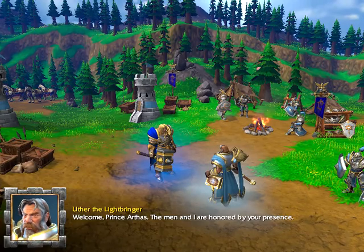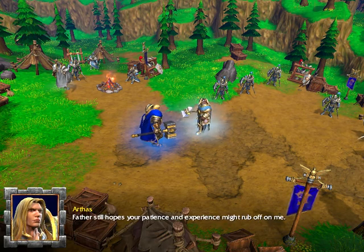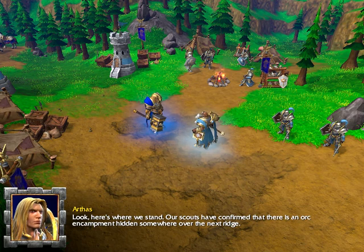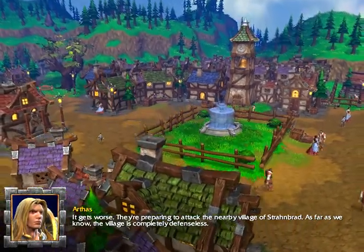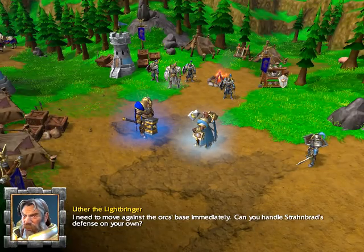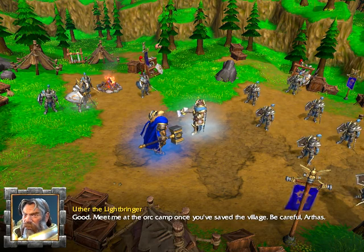The in-game cutscene plays. Uther: 'Welcome, Prince Arthas. The men and I are honored by your presence.' Arthas: 'Can the formalities — I'm not king yet.' 'It's good to see you, lad. I'm pleased that King Terenas sent you to help me.' Arthas: 'Father still hopes your patience and experience might rub off on me.' Uther: 'It is a father's right to dream.' Uther explains the situation: scouts confirmed an orc encampment hidden over the next ridge; they're preparing to attack the nearby village of Strahnbrad, which is completely defenseless. Arthas says he needs to move against the orc base immediately and asks Uther to handle Strahnbrad's defense alone. 'Meet me at the orc camp once you've saved the village. Be careful, Arthas. For Lordaeron.'